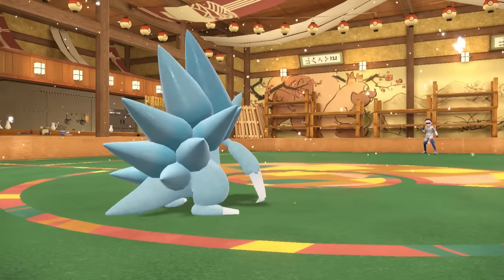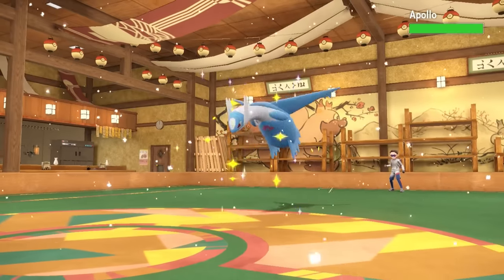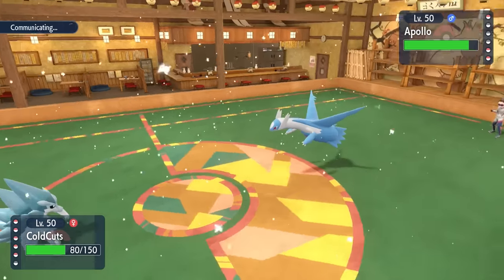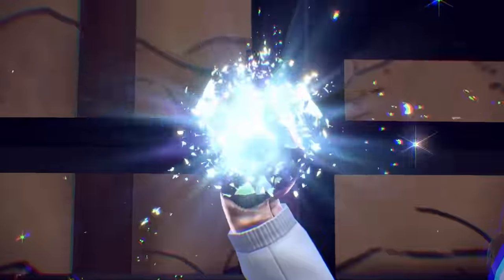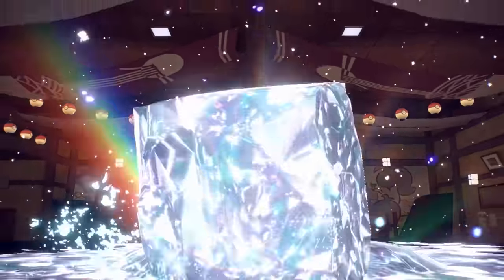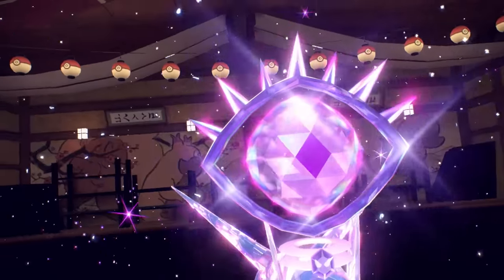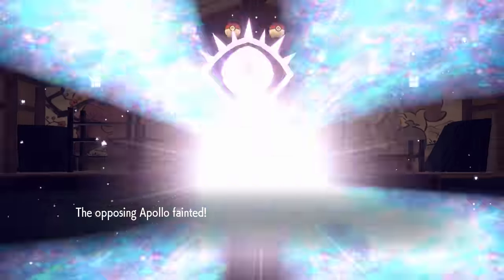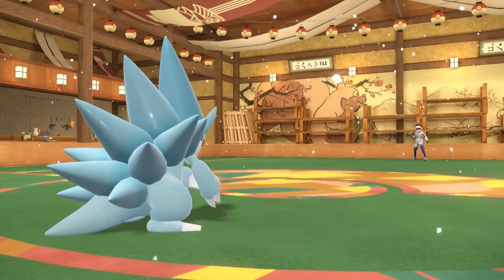They don't have a lot that can outspeed or deal with this thing. They bring out Latios — I'm running Icicle Crash on this set mostly because I find myself missing Triple Axle's second and third hits way too often, and at plus-2 it doesn't really matter. They go for the Tera — turns out it's Tera Psychic, which is great for me. Without a resisted hit, an Icicle Crash is enough to knock out the Latios. We don't miss, they burn the Tera and lose the Latios.